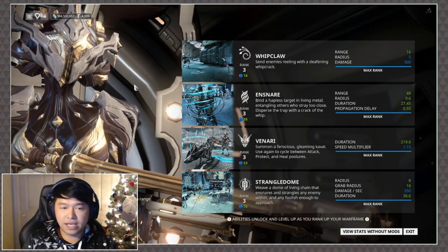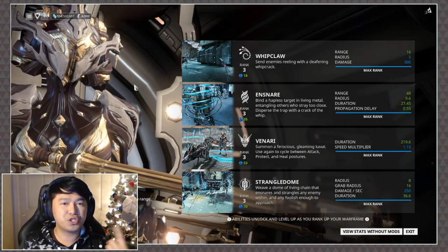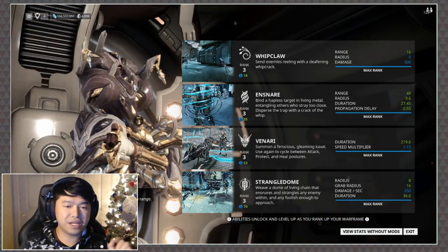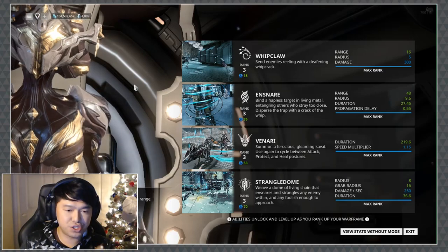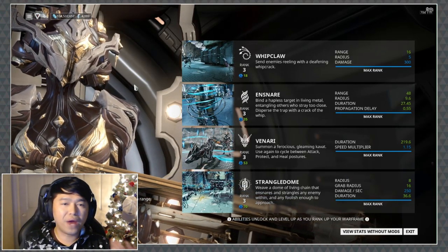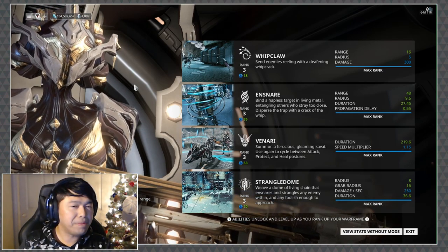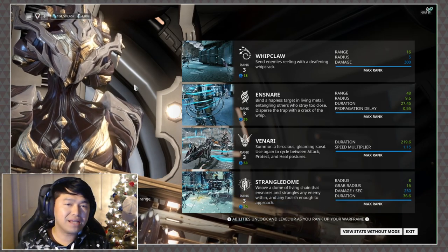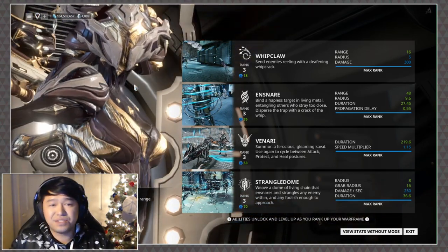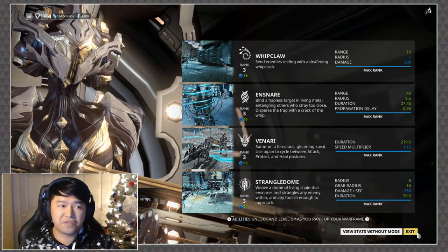Her passive is called Beast Shield — she gets increased armor for each pet in range. Right now it seems to be 15 per pet, but it only appears to apply to her own pets, so the maximum you can get is 30. I'm not sure if that's broken or intended. That said, 30 armor on a frame that already has solid armor is actually really handy.